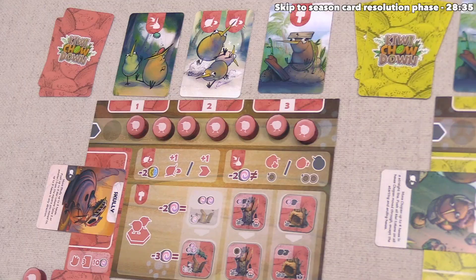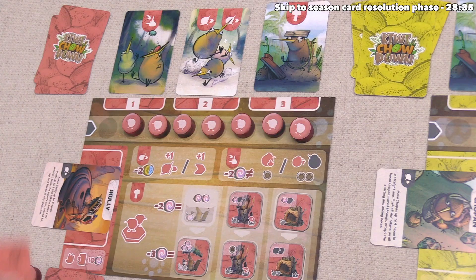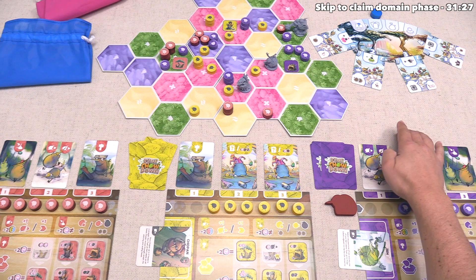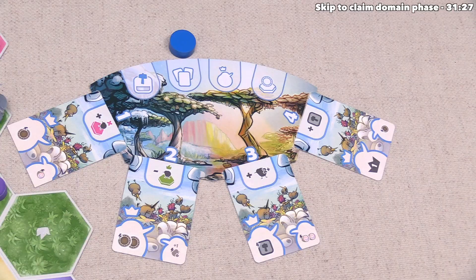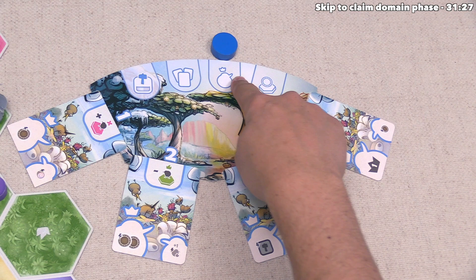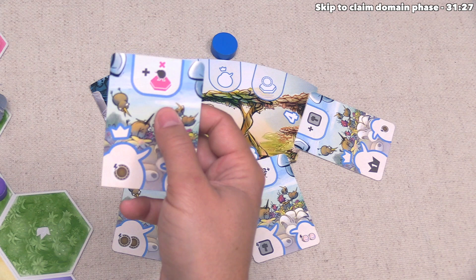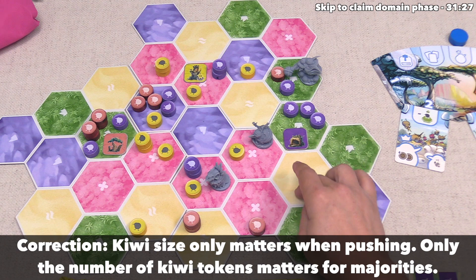That's finished a relatively quick turn for the red player, and now that everyone has played three cards in this season, we can move on from the action phase. This means we move into the season card resolution phase, where we look at the current season card and see who gets which rewards. This one is going to give the best reward to the player who has the most kiwi power on flower regions. Let's look at the board — we get one from our leader plus another two here and two there, so we have five kiwi power on the flower fields.